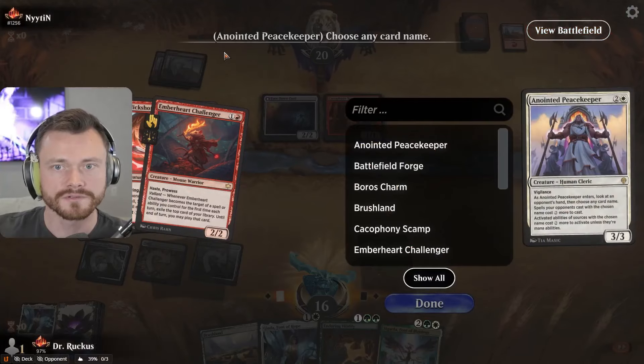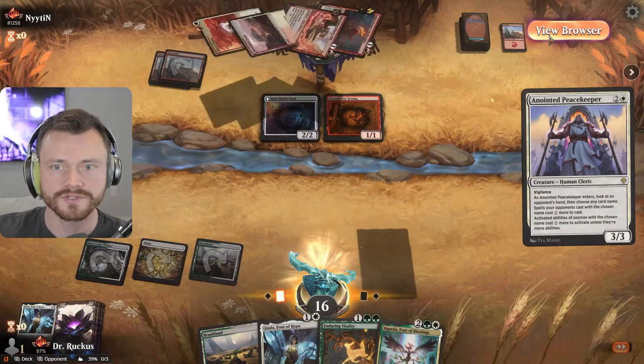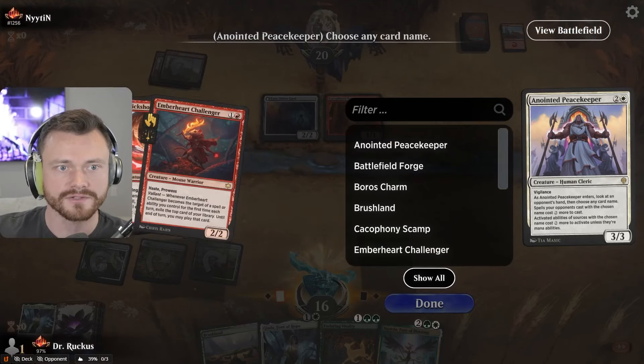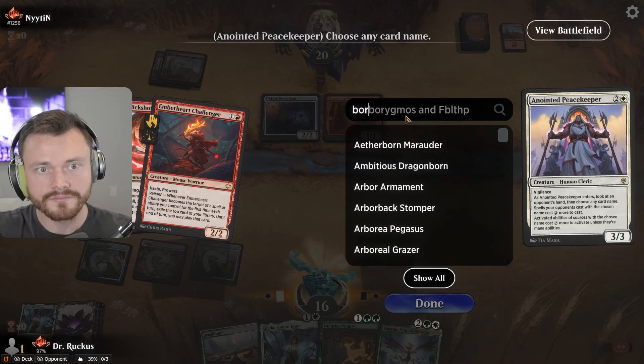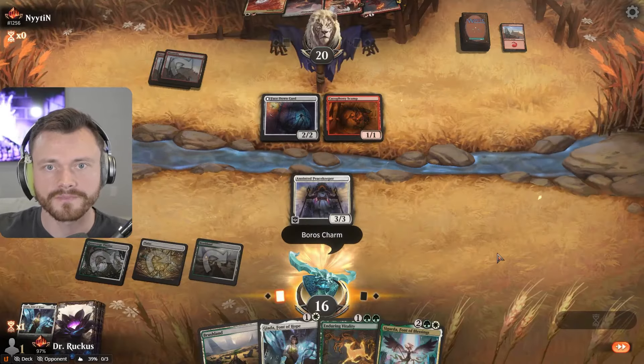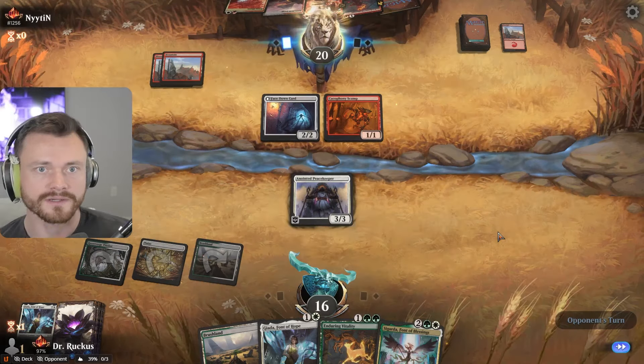I think you just Peacekeeper here, try to keep them off their plan. Boros Charm — double strike. That's pretty annoying. Slick Shot's an issue eventually but not immediately. I think you just take the Boros Charm here — that's kind of the card that gives us the most trouble. And this blocks pretty well — good top deck!